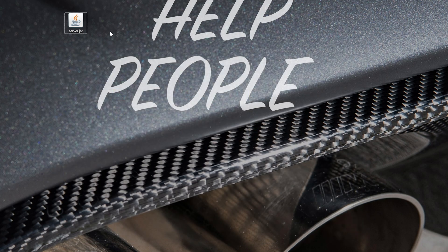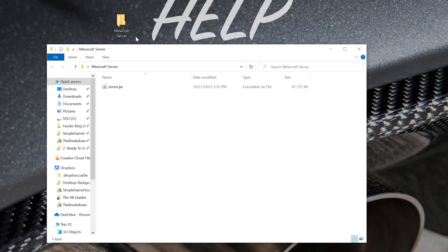Now create a new folder on your desktop — right-click, New Folder. You can name it whatever you want; I'll name it 'minecraft server'. Then drag and drop the server.jar into that folder. Open the folder, and all you need to do to start your server is double-click the server.jar.